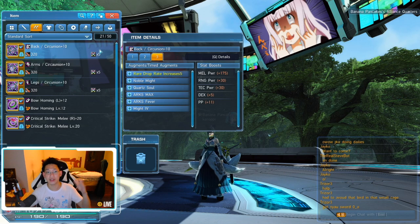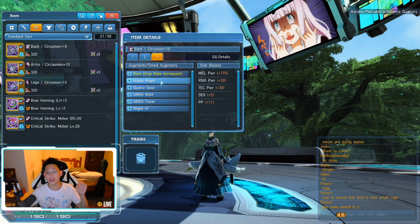So as you can see over here, this is my Circa Union set and my affixes on each piece is decent. I've got Noble Might, Quartz Soul, Arx Max, Arx Fever, and Might 4. However, I want to improve my units a little bit.